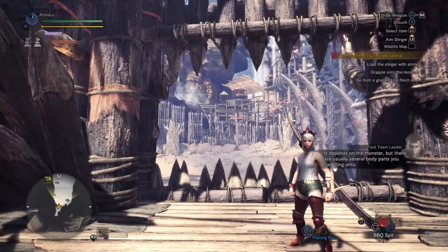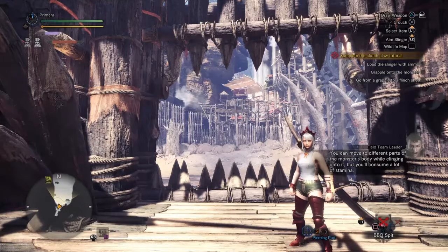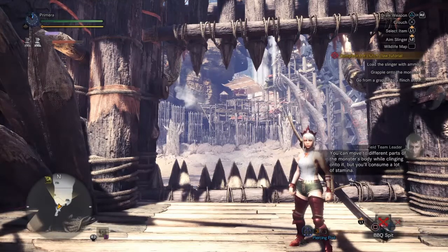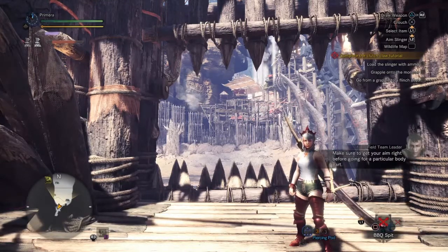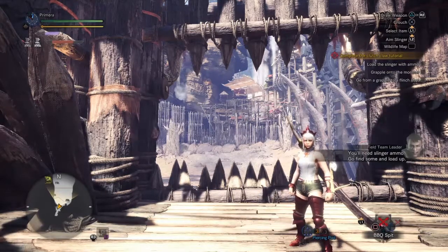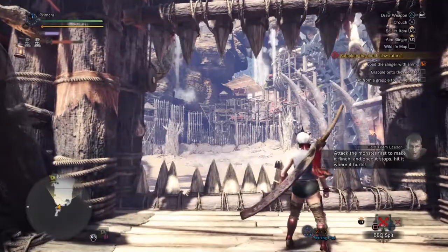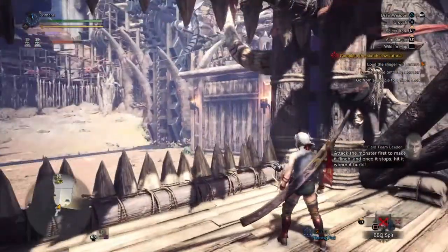You can move to different parts of the monster's body while clinging on to it, but you'll consume a lot of stamina. Make sure to get your aim right before going for a particular body part. You'll need slinger ammo — go find some and load up. Attack the monster first to make it flinch, and once it stops, hit it where it hurts.